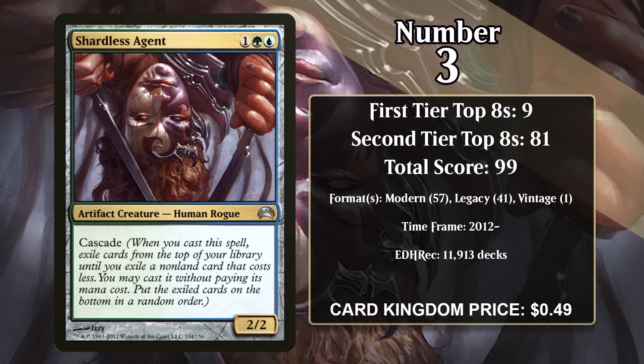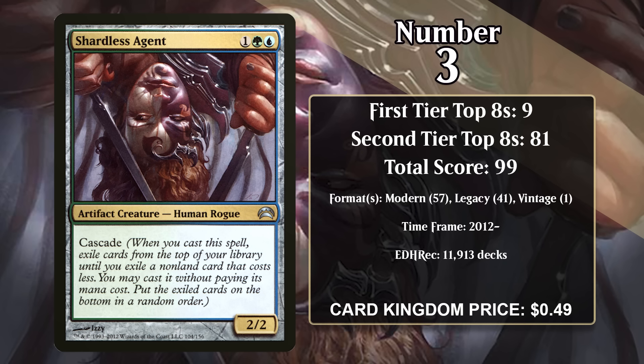So far it hasn't really broken into any of the modern energy decks that take advantage of the Modern Horizons 3 energy cards, partly because the best energy cards from that set aren't in blue or green, but it isn't completely out of the question that it gains some more points in that format with energy suddenly a very real archetype there.